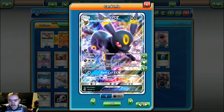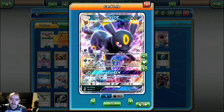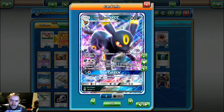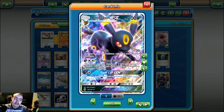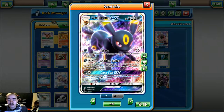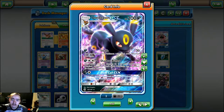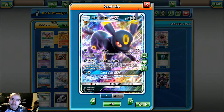Shadow Bullet is the next attack you want to use a lot. You have to be really careful where you hit these Shadow Bullets and make sure you do your math - figure out how many times you need to Shadow Bullet a benched Pokemon, and take into account what your opponent is going to bring out next turn so you don't waste a Shadow Bullet. Also, timing your Dark Call GX is important - use it when it will be most effective to disrupt your opponent or stall for a turn or two.